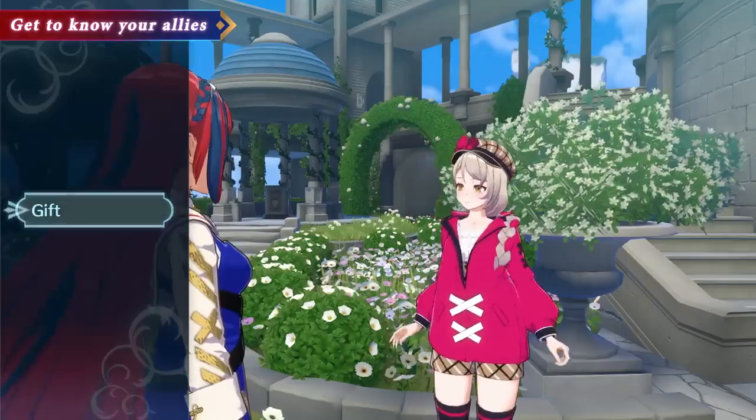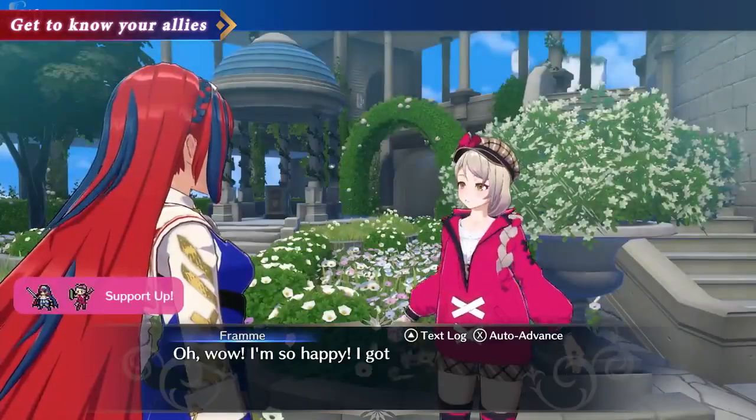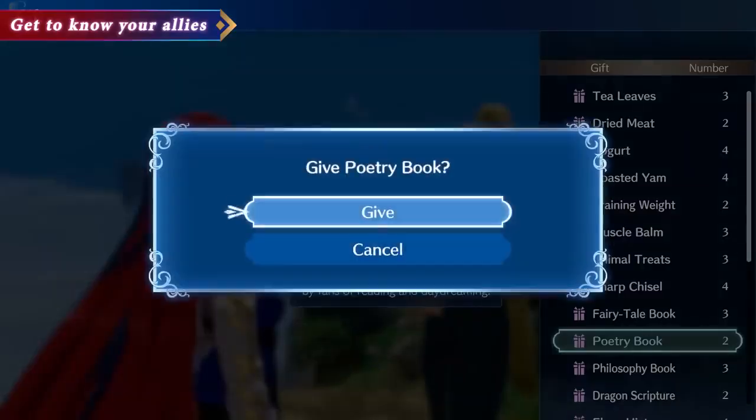Items you find can be given to allies as gifts. Give them something they like to further deepen your bonds.